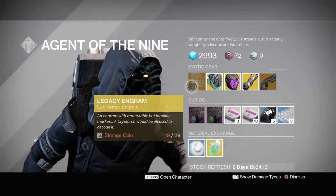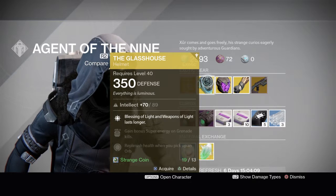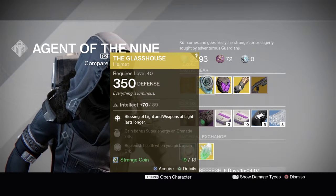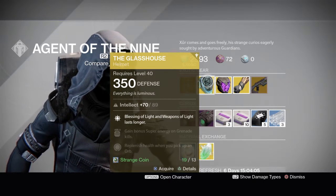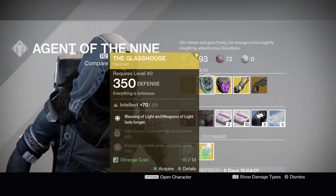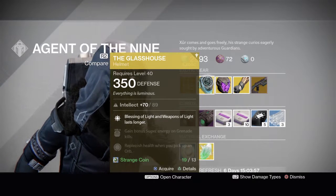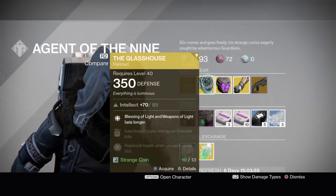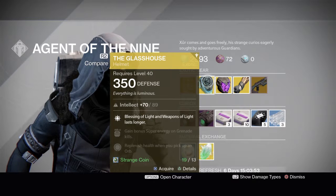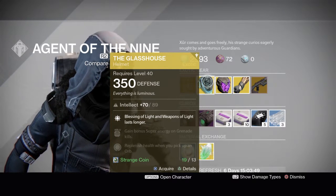All the armor pieces are 13 strange coins, the weapons are 23, and the legacy engram is 29. There's also the Glass House helmet, which I always thought looked pretty cool — it's for the Titan. It's got Blessing of Light and Weapons of Light last longer, gain bonus super energy on grenade kills, and replenishes health when you pick up an orb.